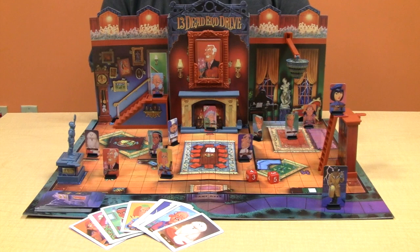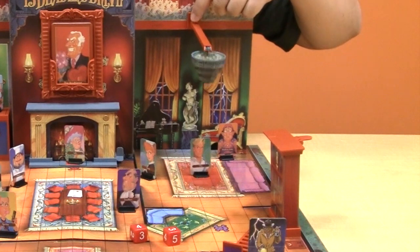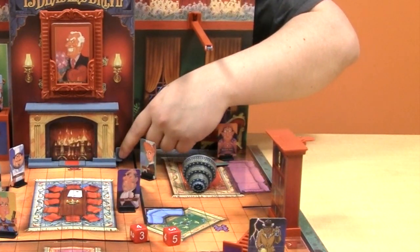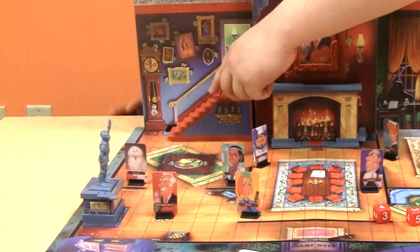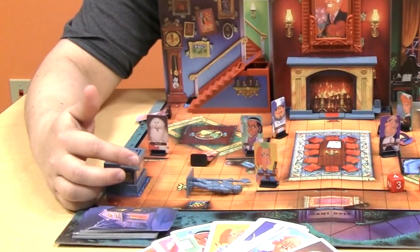Each of these traps can be activated when you put a character onto a trap space and draw the corresponding trap card. To activate a trap: for the bookcase, press here; for the chandelier, press there; for the fireplace, press there; for the stairs, knock them down; and for the statue, knock it over.